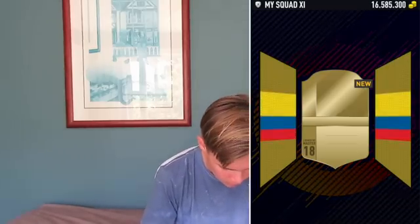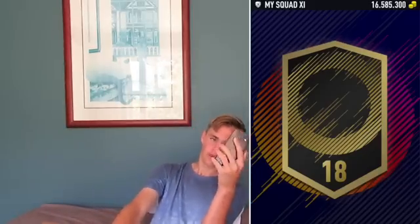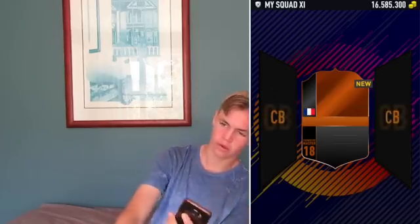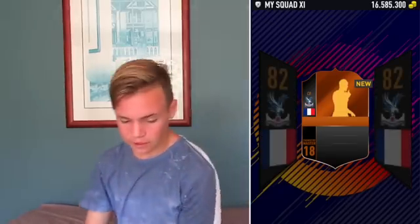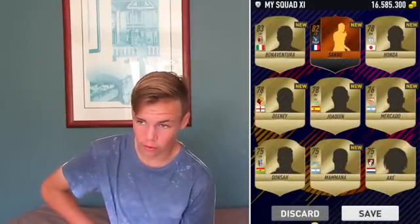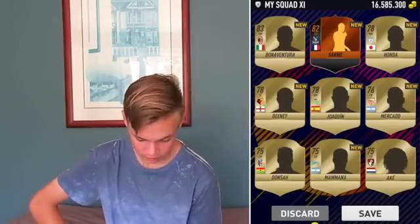We've got a walkout — we've got Rodriguez. I give up with opening these packs. Oh, come on, we've got a Scream Team — French striker. Oh, we've got Sarko! Okay guys, so we just got Sarko. This card looks amazing — the Scream Team looks so cool. I'll give them that. The in-form I don't necessarily like that much, I do prefer the normal in-form cards on FIFA, but the Scream Team cards, wow, they look pretty sick.